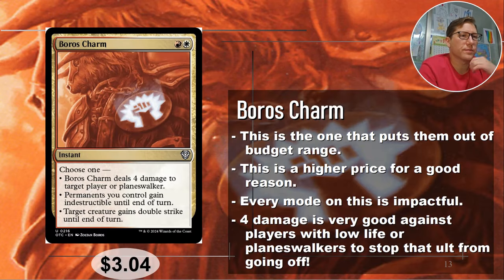Number one: Boros Charm — red and white. This is the one that is over my two dollar budget range, which is why I put these last. Boros Charm deals four damage to target player or planeswalker — not creature. Four to a player can surprise someone who has done the math thinking they'll squeak by one more turn. And against planeswalkers, it's amazing — knocking their loyalty counters down four will really do the job.